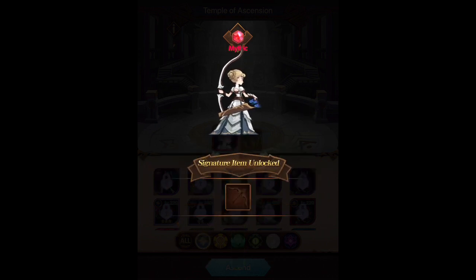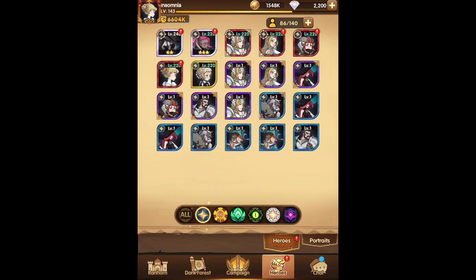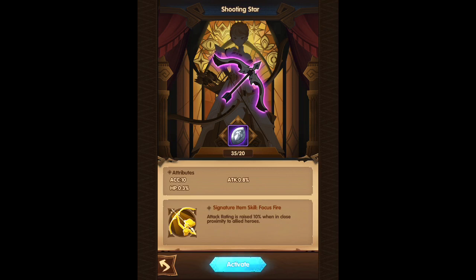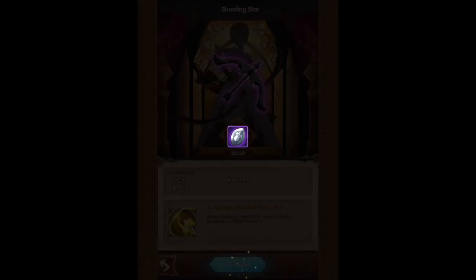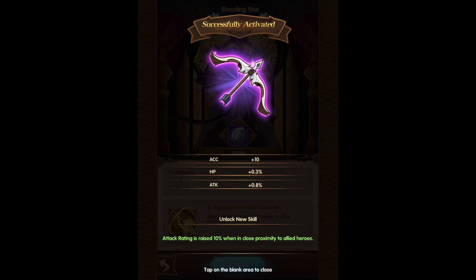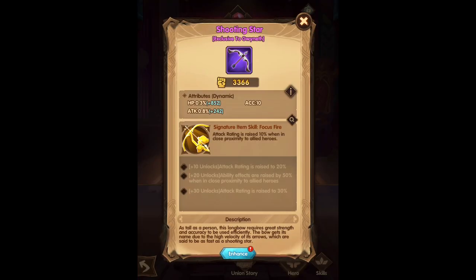So now we unlocked her signature item, which I believe is her bow. Let's take a look — the Shooting Star. Accuracy plus 10, Attack 0.8%, Hit Points 0.3%. Attack rating is raised 10% when in close proximity to allied heroes. I'm not sure if it affects her just being in the back row, or how close she really has to be. But we unlocked her bow.